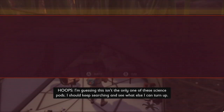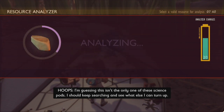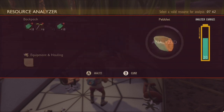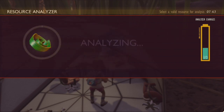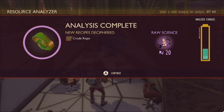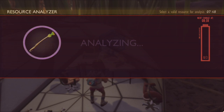Locate the nearest field station once you've collected about 10 sprigs, 10 peblets, and 20 plant fiber. At the field station, use the analyzer to analyze a peblet to gain access to the peblet axe recipe, analyze the plant fiber to gain access to the crude rope recipe, and analyze the sprig to gain access to the sprikey sprig recipe.